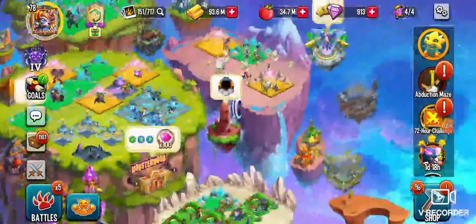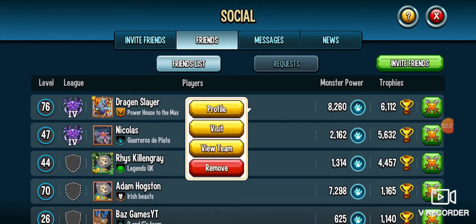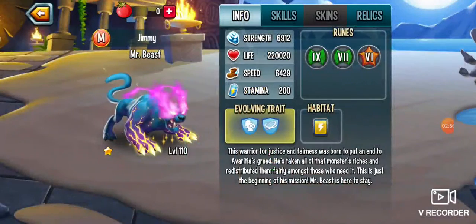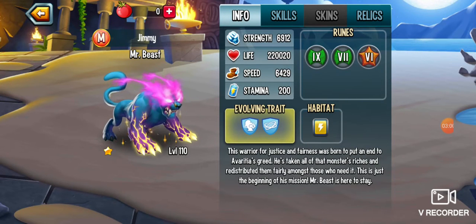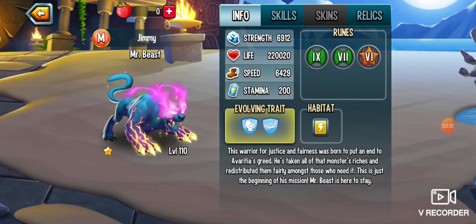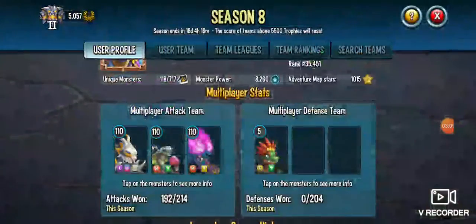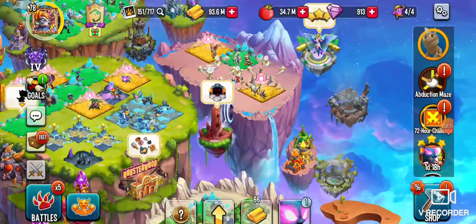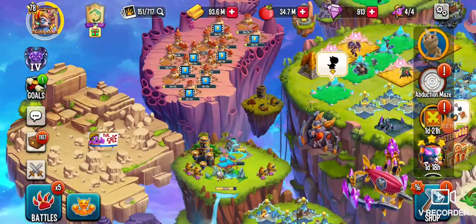If you look at my monster vault — 187. I watched a bunch of ads in Monsterwood but didn't get very lucky. One of my friends watched ads and it says you have to wait three or five hours until it opens his chest. He named his Mr. Beast 'Jimmy' because that's Mr. Beast's real name. Alright, thank you guys for watching, see you in the next video!